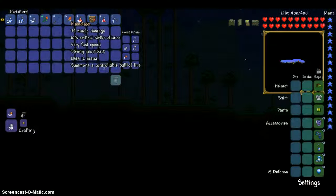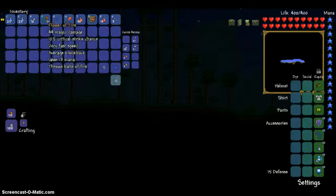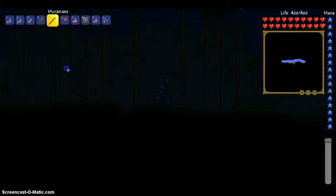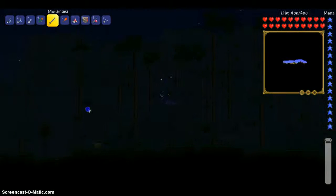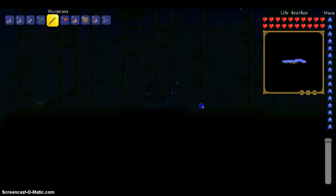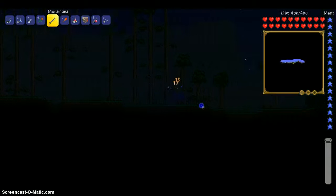Our weapons are a Flame Lash, which summons a controllable ball of fire, and the Flower of Fire, which throws bouncing balls of fire. We're using the Muramasa as it is a weak sword that is for close range and is less of the Mage class.